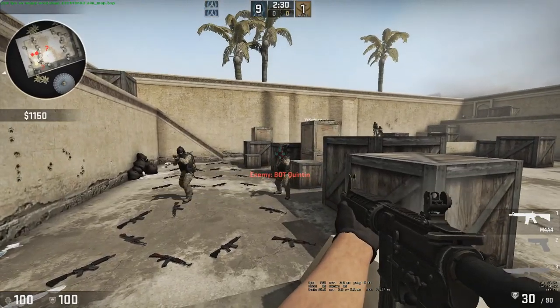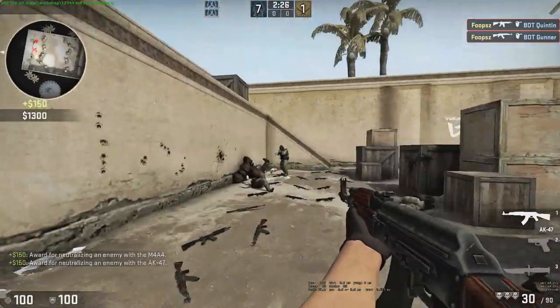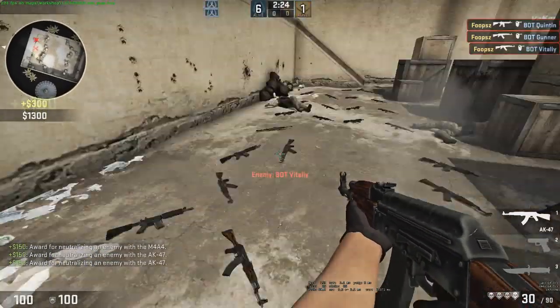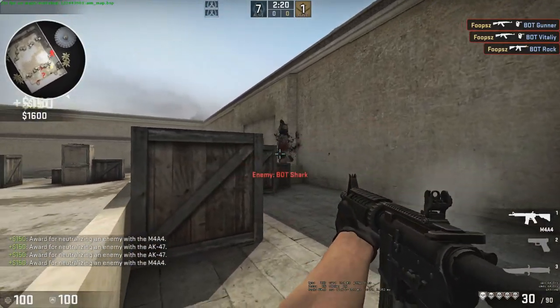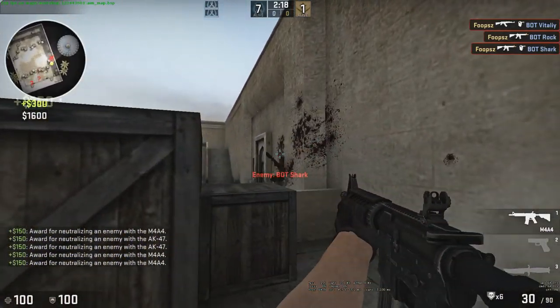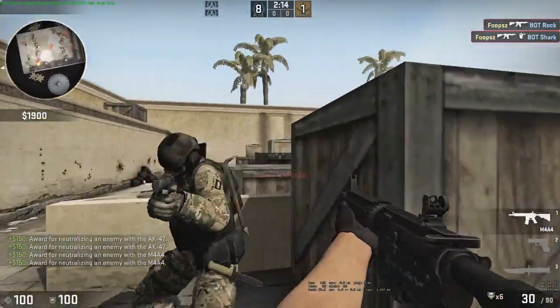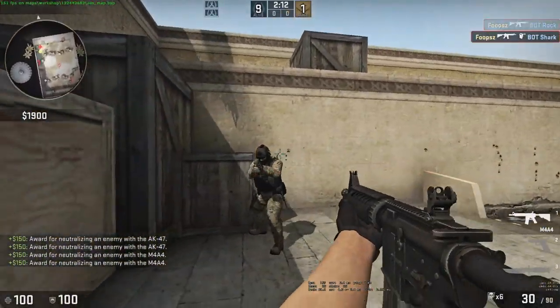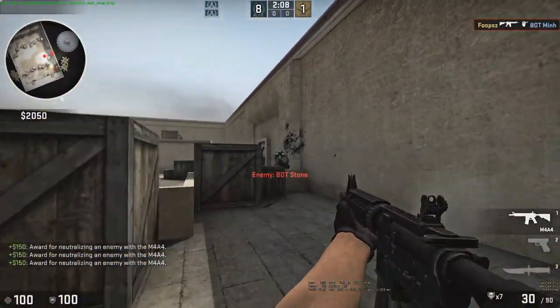The M4 is a two-shot kill to the head. The AK is one shot. See, two shot — that's how it works.